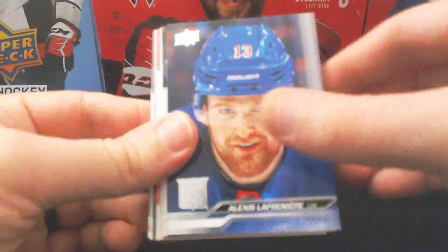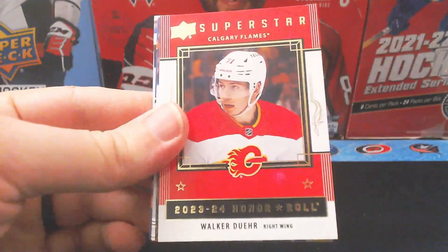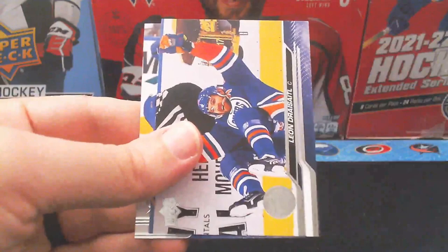Second pack of box two: Pavel Zacha, Andrei Kuzmenko, Jake Allen. We get a gold O-Pee-Chee glossy with Kirill Kaprizov — pretty nice. We get a superstar honorable card with Walker Duehr. Then we get a Director of Boards insert with Trent Frederick of the Boston Bruins. The rest is base.